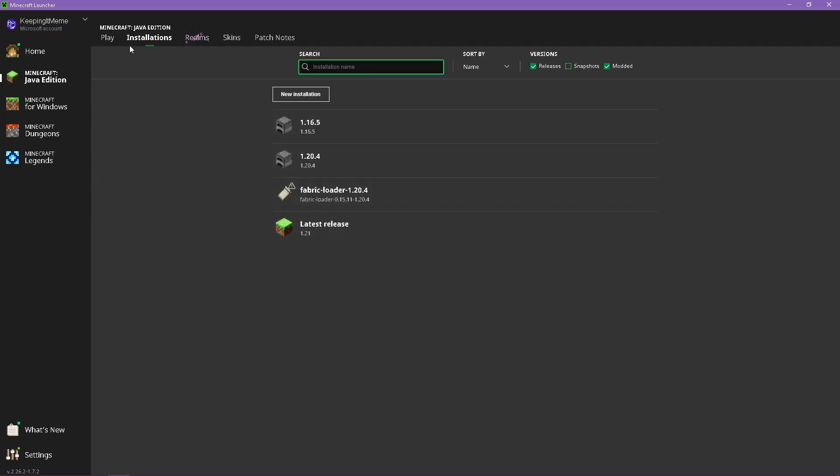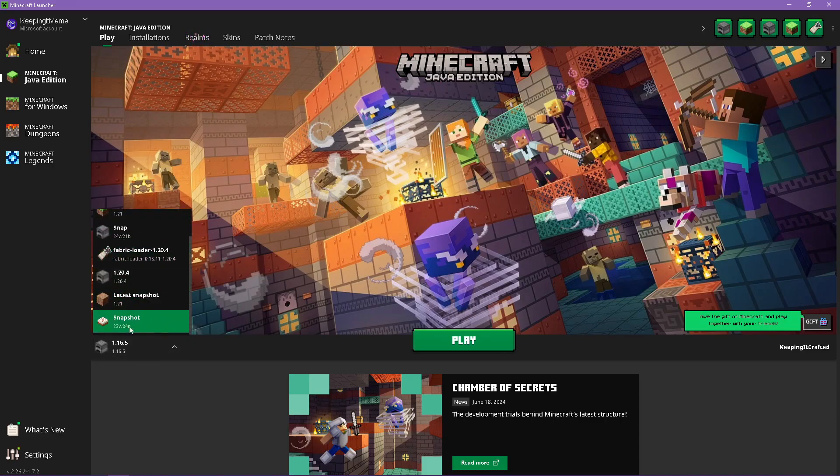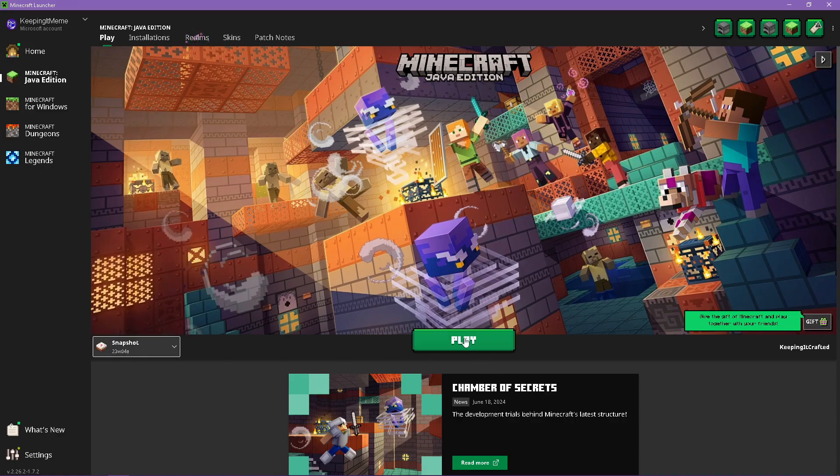It'll bring you back to the installations page. If you click on Play and on the dropdown, look for your snapshot version. I've got the cake icon here to make it really easily identifiable. Click on that and click Play.